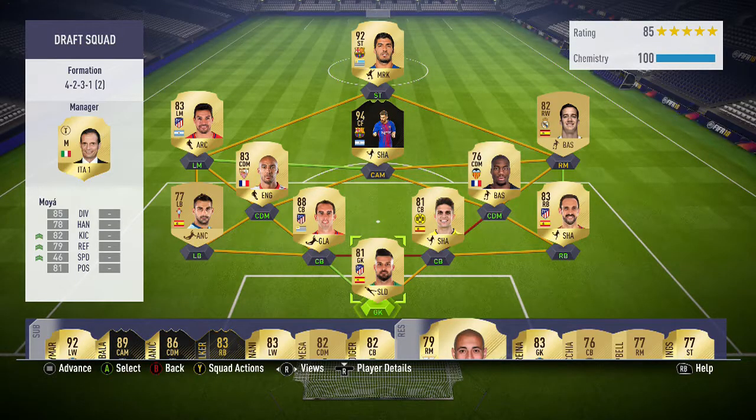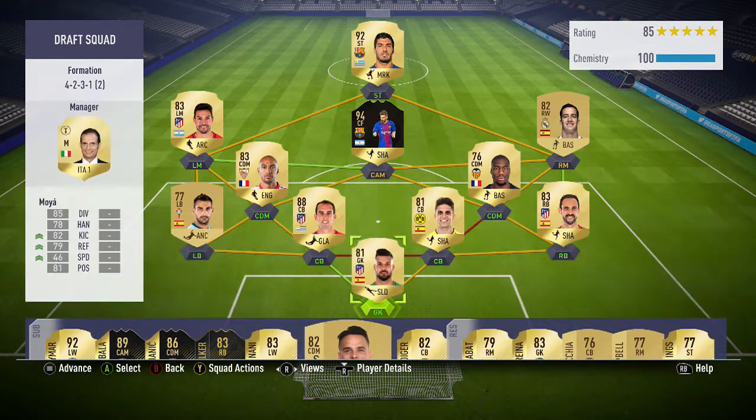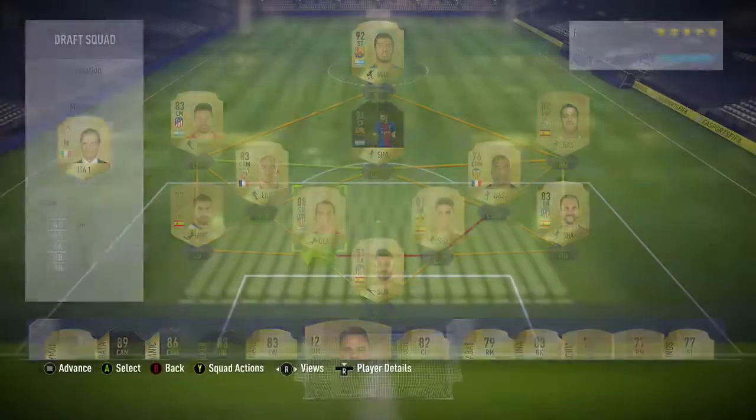So this is the team I've come up with. I've got in-form Messi and Suarez up top. On the bench I've got Neymar, in-form Dybala — or one to watch, I'm not really sure — Pjanic, Walker, Nani, and Rüdiger. Pretty nice team. I've got Godin at the back. I'm just going to go into the game now and hopefully win.